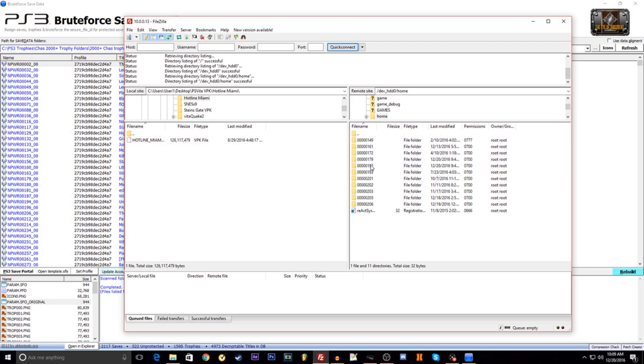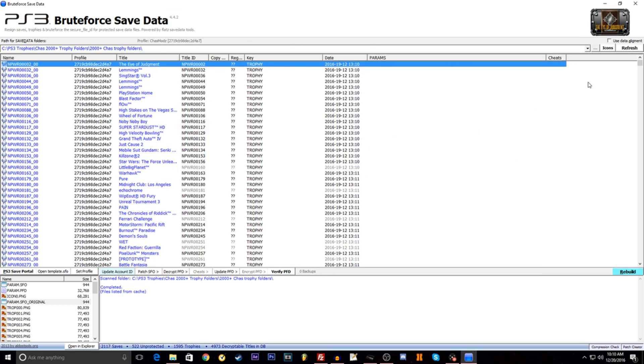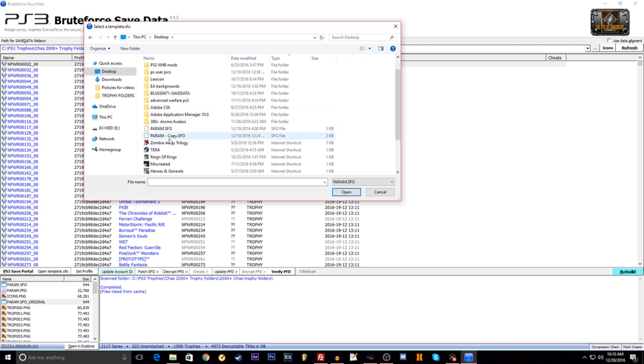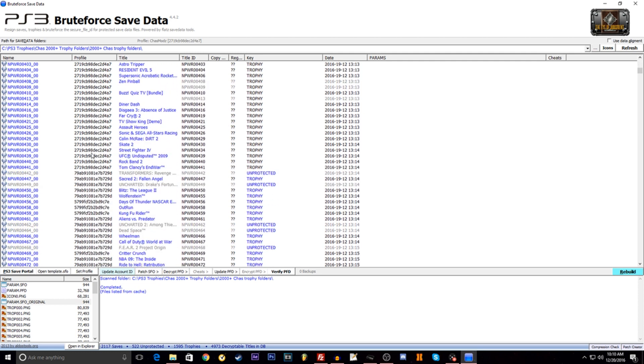Go into your user and then into save data. I'm going to get my MW3 save, which is right here. You don't have to download the whole save — all you need is the param.sfo. Here it is right here. Save it somewhere on your computer; I have it on my desktop. Once you have it on your computer, you're going to load it into Brute Force under Profile — click Profile and go to wherever you saved it. This is the param.sfo. You can give it a name; I named it ChasMods because that's the account I'm syncing it to.